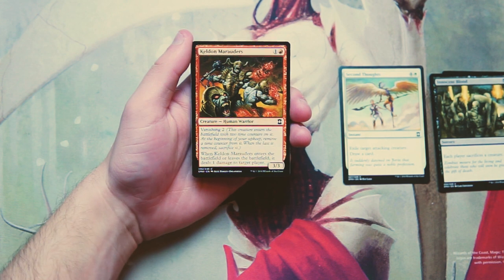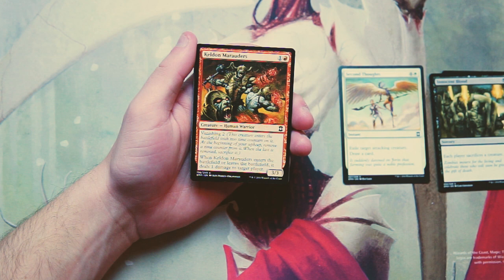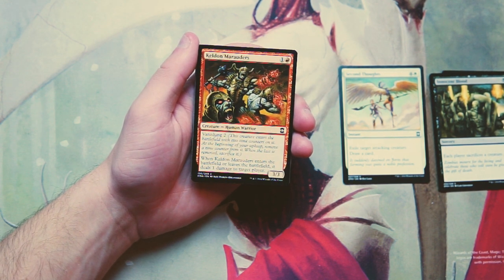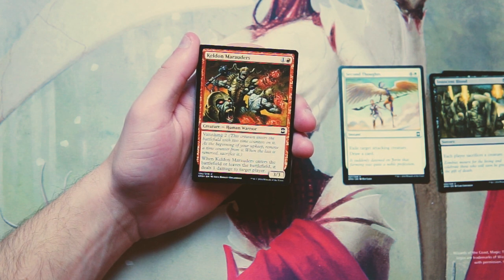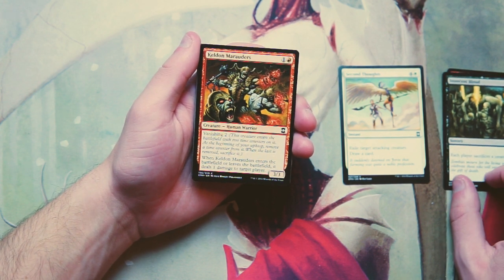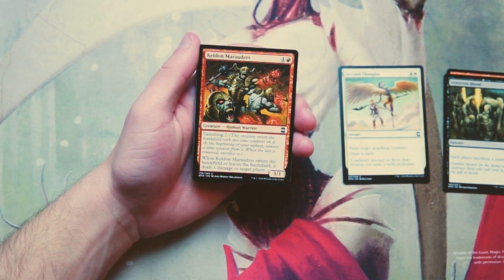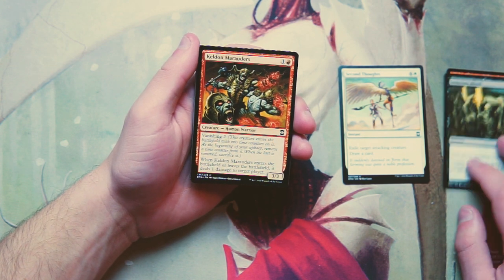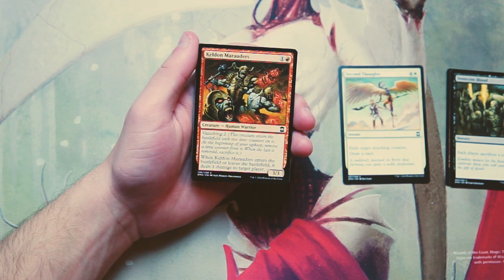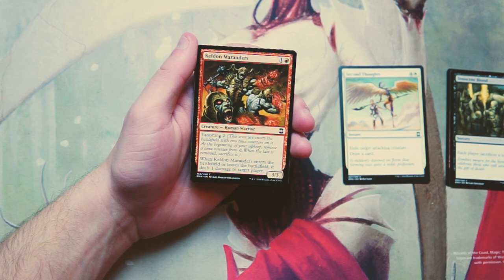Keldon Marauders is a 3/3 for one and a red. It has vanishing two, so it enters with two time counters, and at the beginning of your upkeep you remove one. When the last counter is removed you sacrifice it, so it only sticks around for two turns. But when it enters or leaves the battlefield it deals one damage to target player, and it's a 3/3 for two — which is hugely powerful. Very good in a mono-red aggressive style deck.